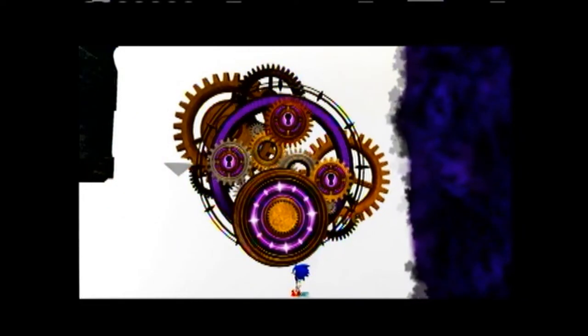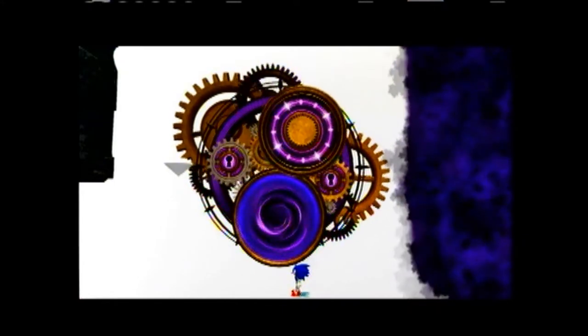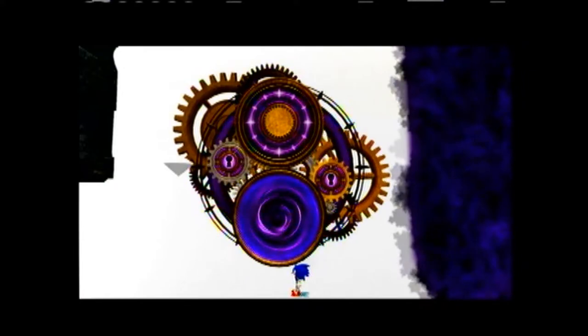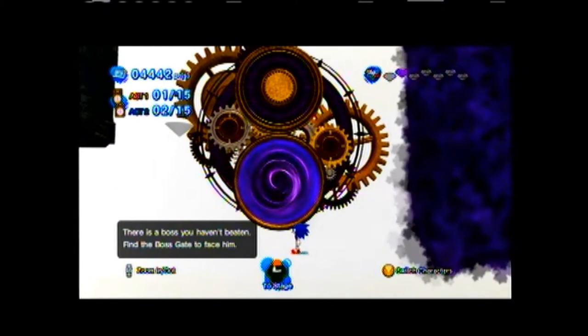And now that those are open, we can access the boss chamber or area — not really too sure what it's called in this game. The boss gate is now open; head on through to face off against the boss. As you can see, we're going to be fighting it as Classic Sonic, so let's get started.